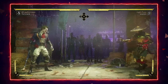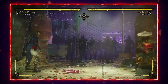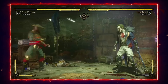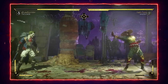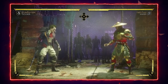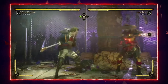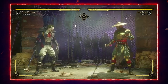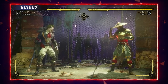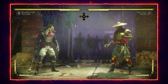How you do that: spam projectiles, get in and out, backdash, be as obnoxious as you can. If they get close, teep out. Play super lame. But what's important is to mix it up. Sometimes the Joker player wins neutral and will try to backdash you into a bad situation. You cannot always go for the same option — sometimes you just want to challenge them. Mixing it up is super important.